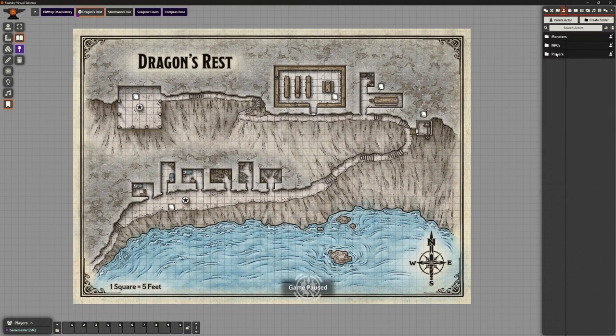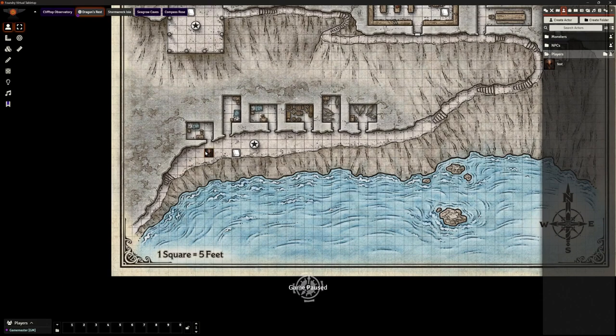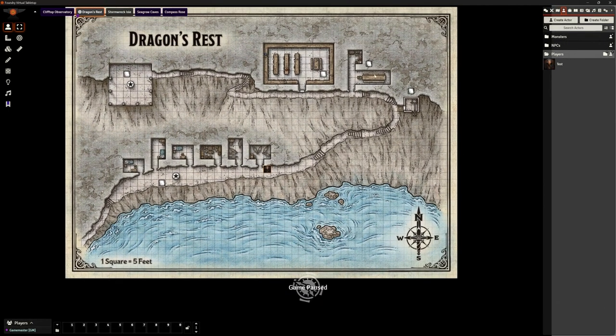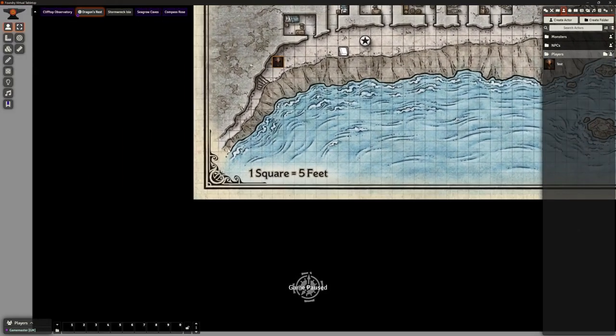I like to do this just to test the view — they can see everything. They've got line of sight on. For a village like this I don't have a big problem with them exploring it freely the first time. When they land they're going to be able to see the path winding up the cliff edge anyway, so I'm not too worried about them seeing the whole map as long as they can't see all the characters on it.